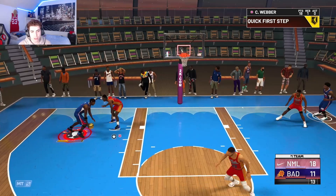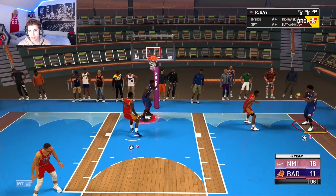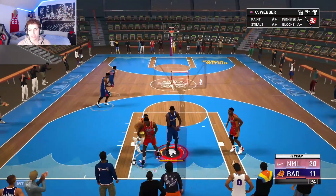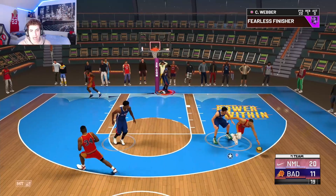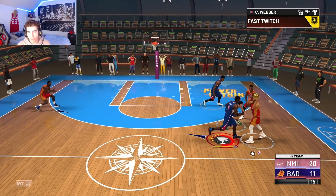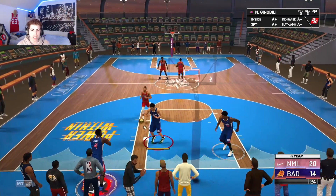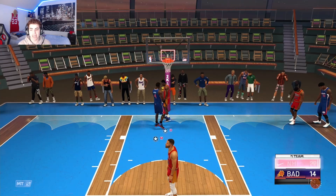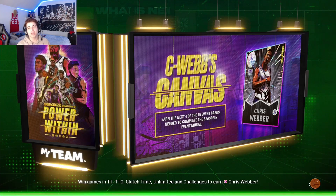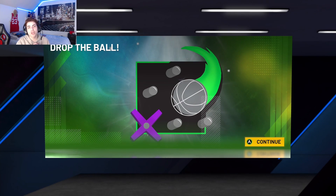Running a pick and fade — defender keeps jumping so we get easy buckets. Getting steals and easy plays throughout the game. We're going to get the W, no question. Overall I definitely recommend the card. Let me know in the comments how long it took you guys to get it — I'm curious. If you enjoy MyTeam content like this, subscribe to the channel. It's been your boy Lou, and we out. Peace.